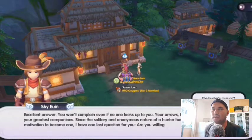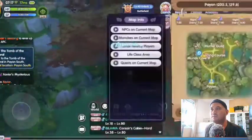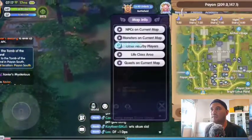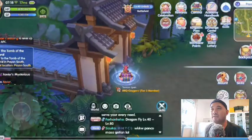After finishing with Sky Eoin, next go to Payon South — it's located at the downside of Payon City. Meet the Eoin Family Gravekeeper there.